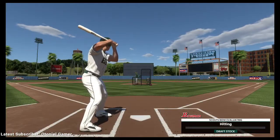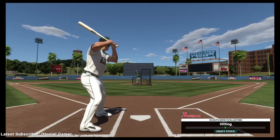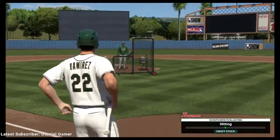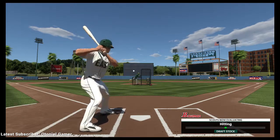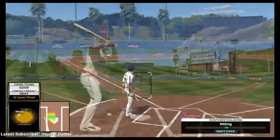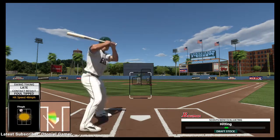Your draft stock depends on how well you do — you'll see it goes up or down based on your performance. Most of today's scout day participants are not considered blue chip prospects, but they all have blue chip aspirations. There's a hitting and a fielding portion to this. We're on the hitting portion now, and I think you get 20 pitches if I'm remembering correctly.